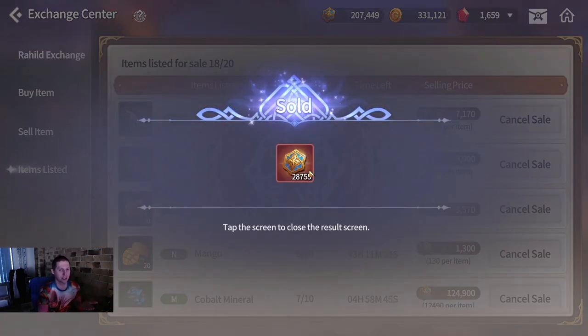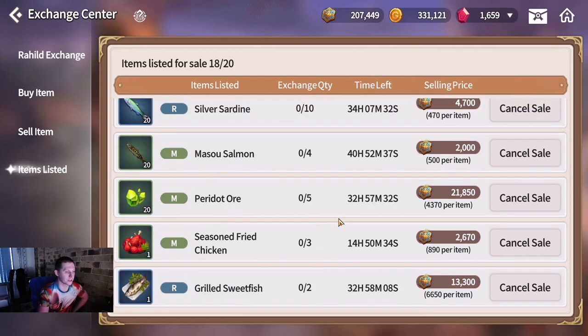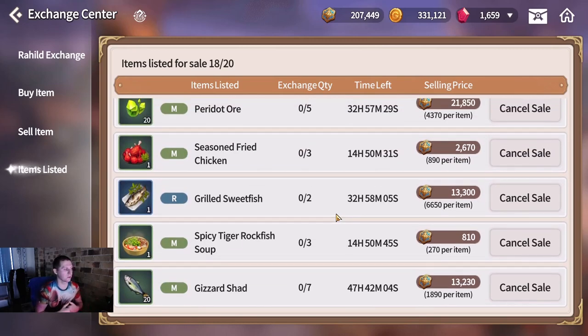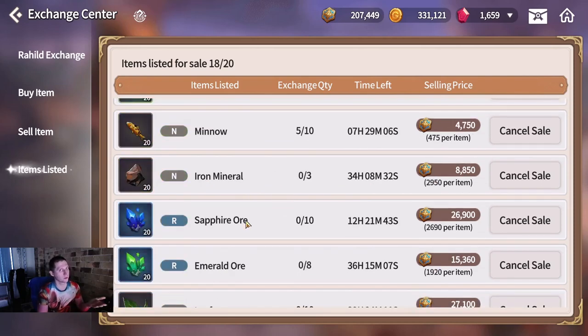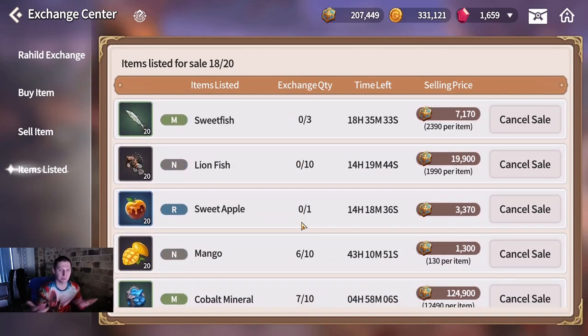The Exchange Center takes a cut. That's how you get Rahils - by selling various items that people want. A great way to pick what sells well: right now it's pretty early and everyone is leveling their professions, so things that level professions sell well - like branches and Cobalt Ore. Sapphire Ore should sell pretty well once people catch up to later profession progression.